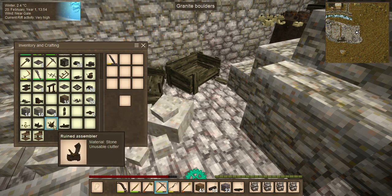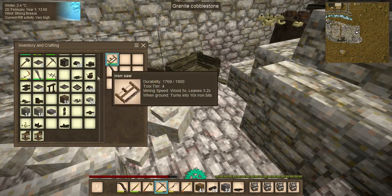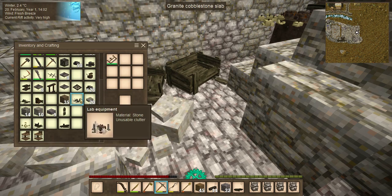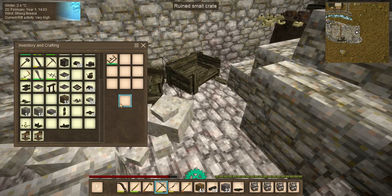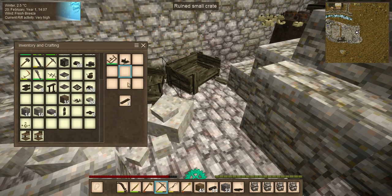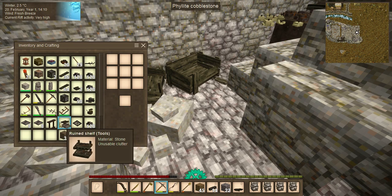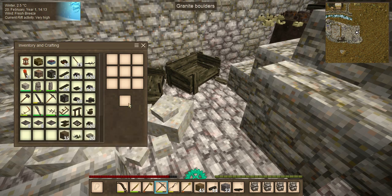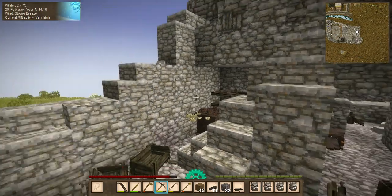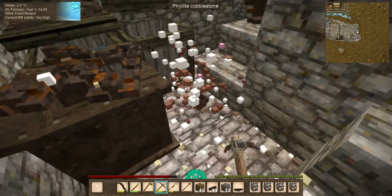Chains I'm keeping. Ruined assembler, ruined small crate, ruined buckets, crates, rubble - lots and lots of things to recycle and decorate with, which is nice. Candle stubs, another ruined assembler, another ruined bucket.